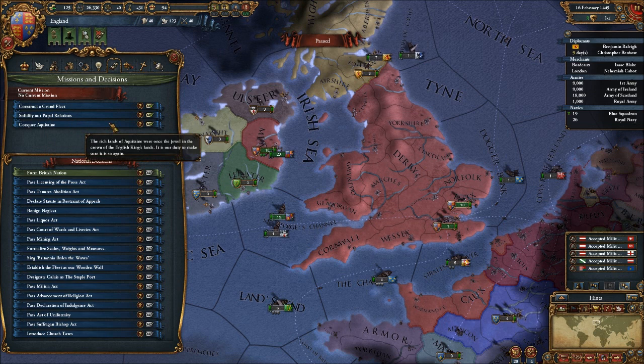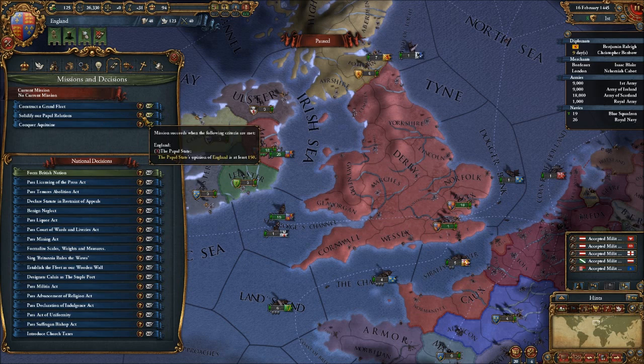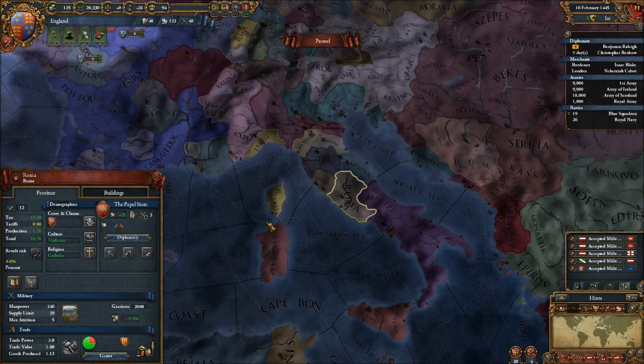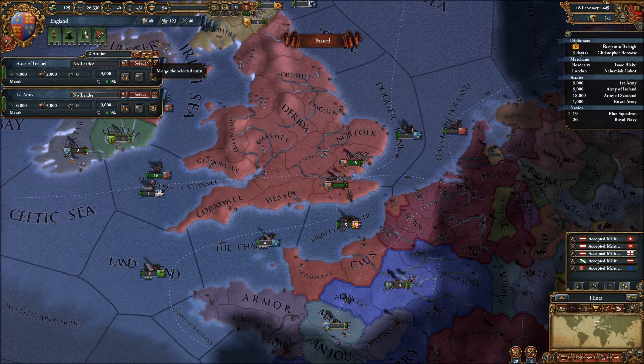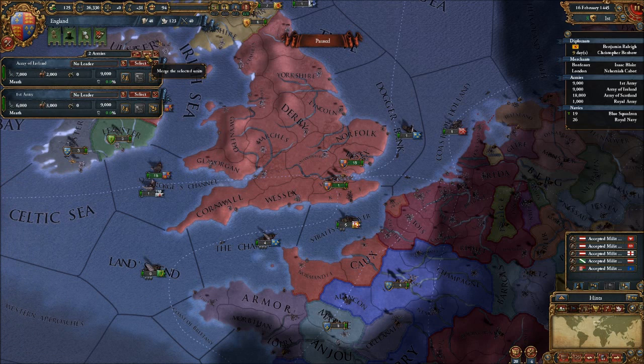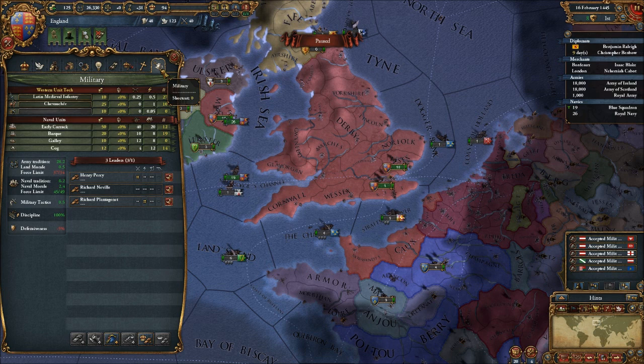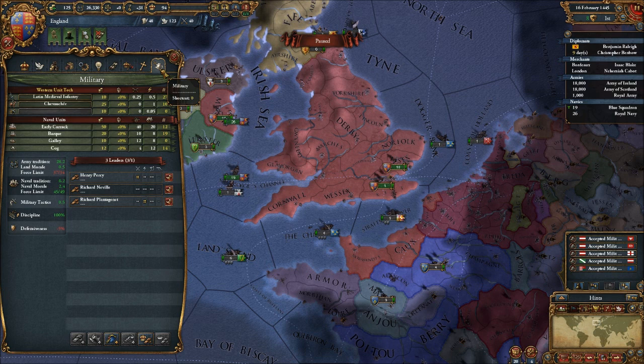Now we can construct a fleet, solidify papal relations, or conquer Aquitaine — conquer Aquitaine again is out. Constructing the grand fleet, not at the moment. So let's solidify our papal relations. How are we doing with the Pope anyway? 25 — so we could do that. The thing with England is I'm not that keen on remaining Catholic, but I'm also not that keen on switching. Once I get a colonial empire going, which with England is bound to happen, it just becomes a pain. We can get rid of this advisor, and that should help our budget situation out a little bit.